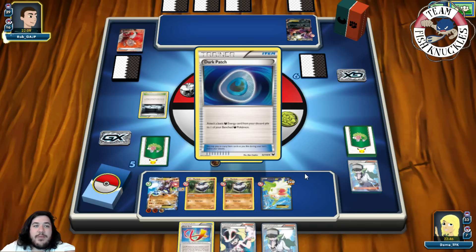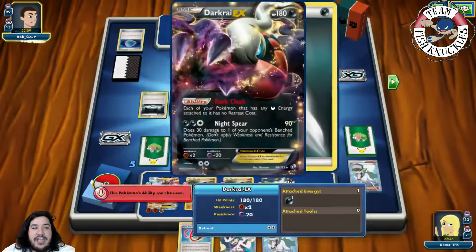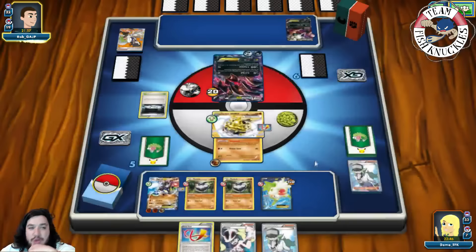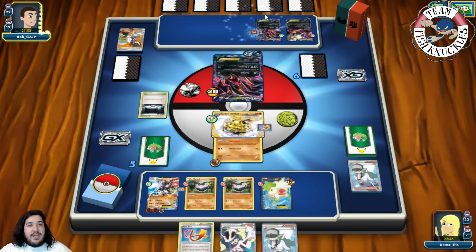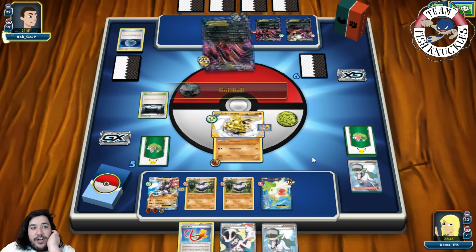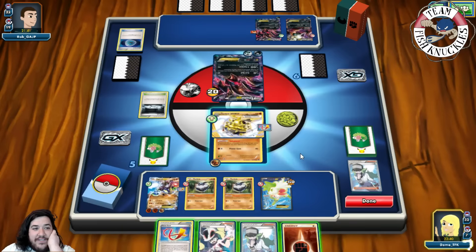A Dark Ride comes down — that could be a little annoying since they can use Knight Spear to hit the bench. Sycamore lets them discard and draw seven cards. Another Eviolite EX comes down. Dark Patch goes onto the Eviolite. Our opponent can't hurt us this turn with Safeguard active — the barrier effect is pretty cool. We find a Fighting energy on our turn.